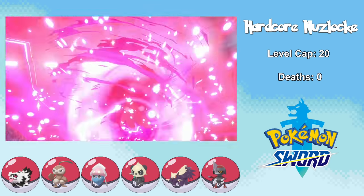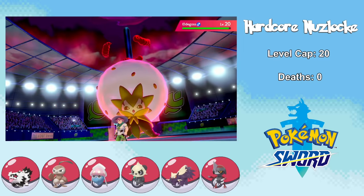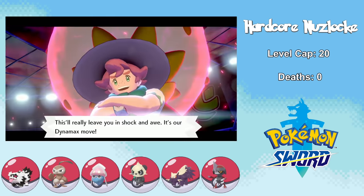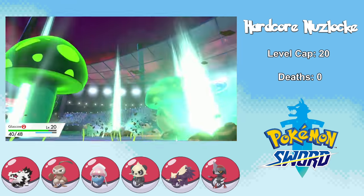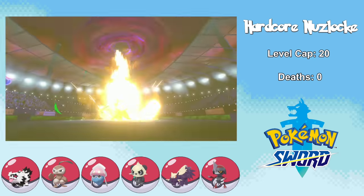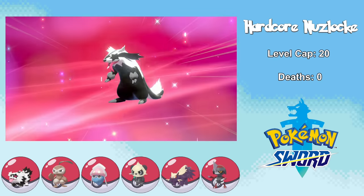This is only the first gym, but we get to see the Dynamax phenomenon, which I way underestimated. Luckily Steel resists Grass, and we go for a Fury Cutter that doesn't quite take out Eldegoss. The next turn we're introduced to Dynamax moves, but I don't take much damage from Max Overgrowth, and I take out Eldegoss with the next Fury Cutter to gain the first gym badge. Milo never actually stood a chance against Pawniard, and after the gym battle Chester evolves into Galarian Linoone.